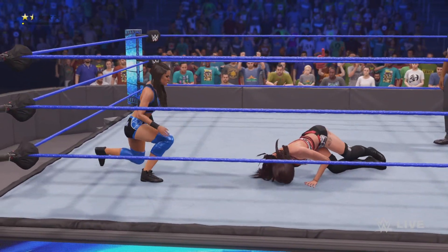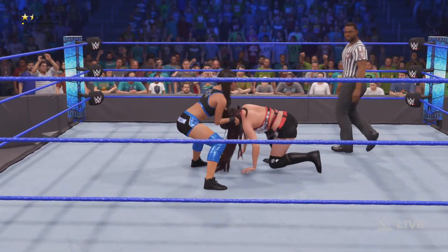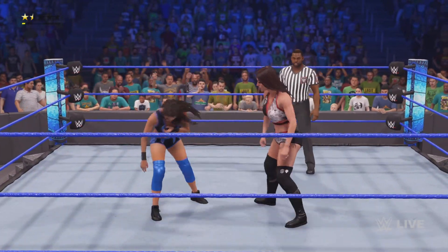Somersault leg drops — so good. Very accurate. KC gets fended off.